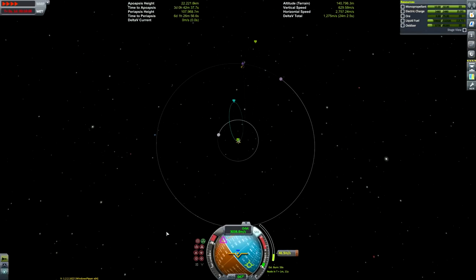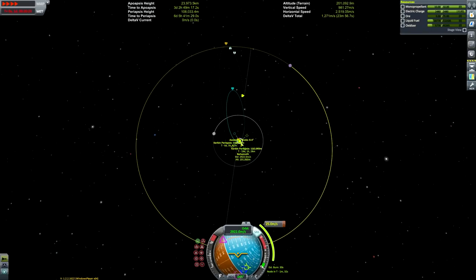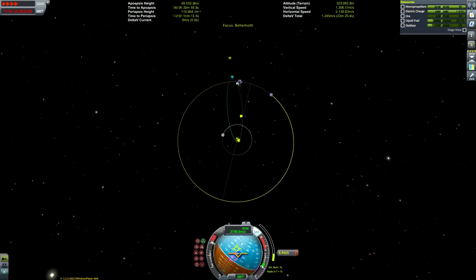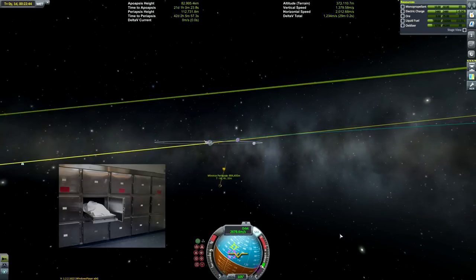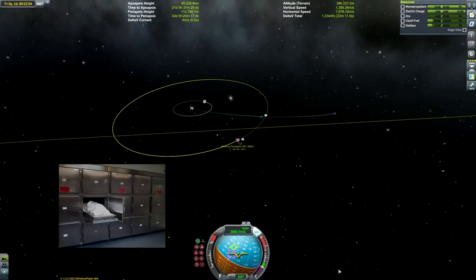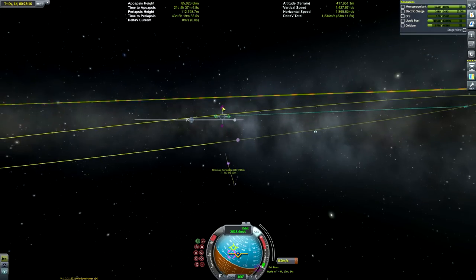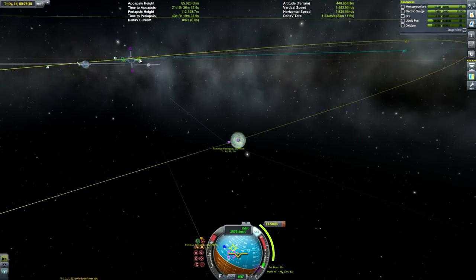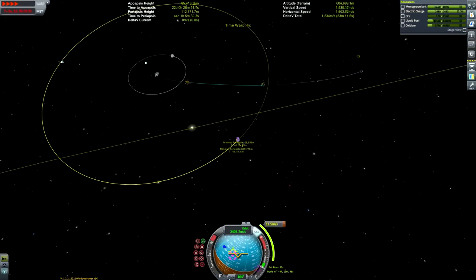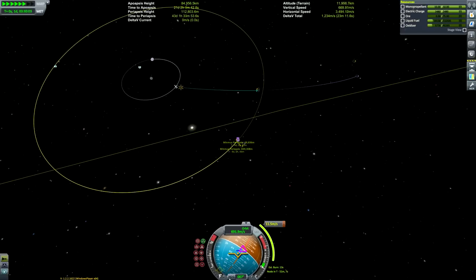The thing that took me by surprise the most was how much it defied my expectations of what a dissection room would look like. Everyone has this idea of a morgue from TV shows — a big metal wall with drawers you pull out. That wasn't my experience at all. We walked into a giant room filled with metal tables, almost like a really weird sort of hospital ward.